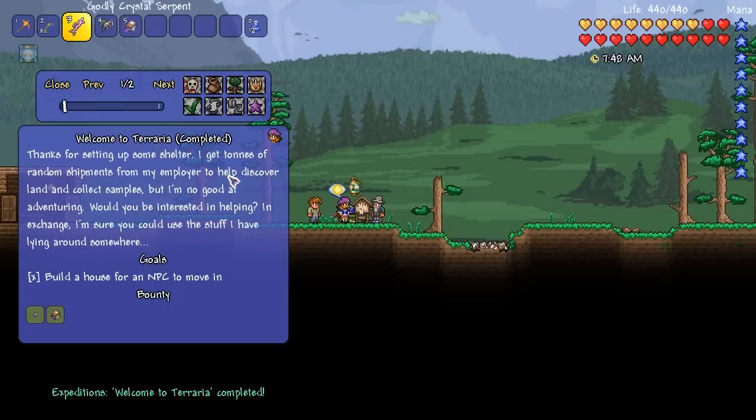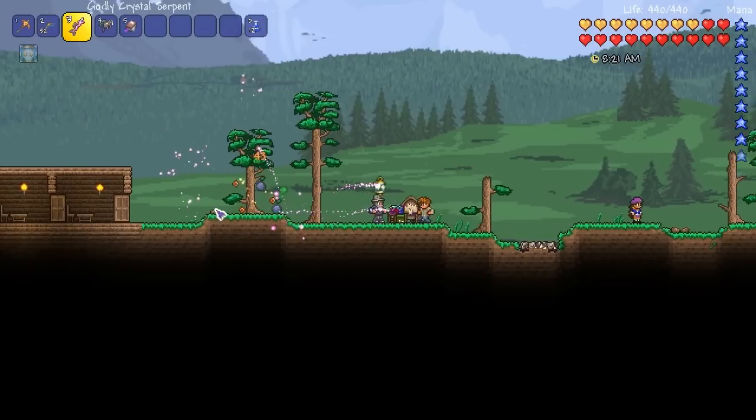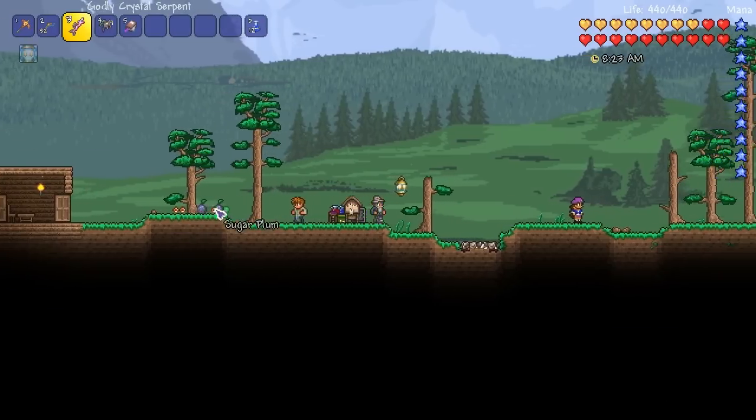Thanks for setting up some shelter. I've got tons of random shipments from my employer to help discover land and collect samples, but I'm no good at adventuring. Would you be interested in helping? The next quest is the Cave Exploration Kit. When you get down far enough, the walls around you should look more grey and rocky — that's the cavern layer. When you get there, report back and I can deliver some useful mining equipment. This mod gives you a little reward just for doing basic things in Terraria, while making sure you progress in a nice route.